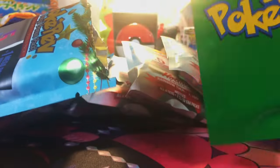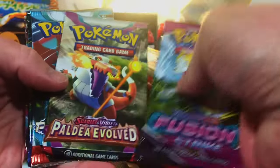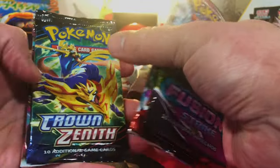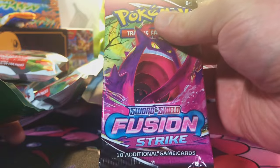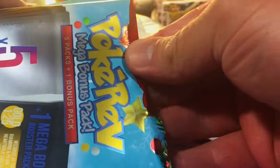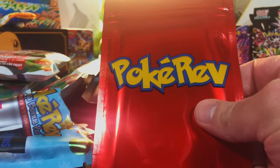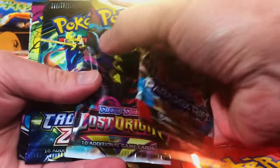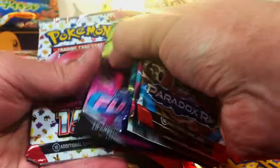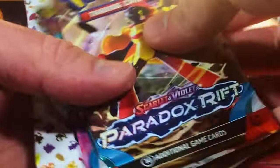We got the green tier to start off with — that's a minimum guarantee. We start off with Fusion Strike, Paldea, Paradox, Crown Zenith, and Lost Origin. Fusion Strike. There's our first red — it's an X and Y or Sun and Moon pack. We got more Paradox Rift, Lost Origin, Crown Zenith, Fusion Strike. Yes, 151.